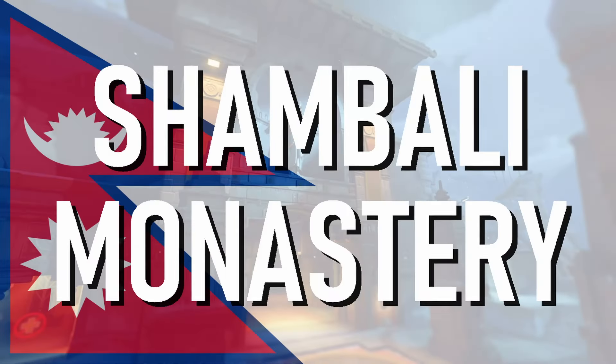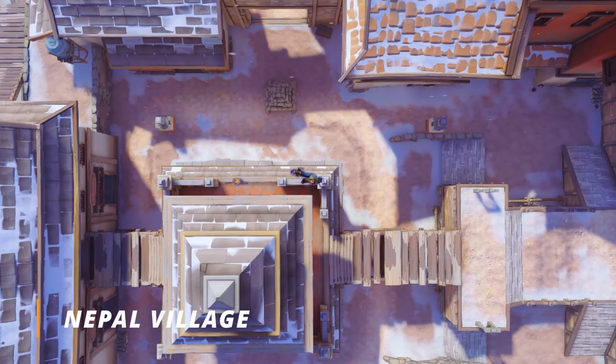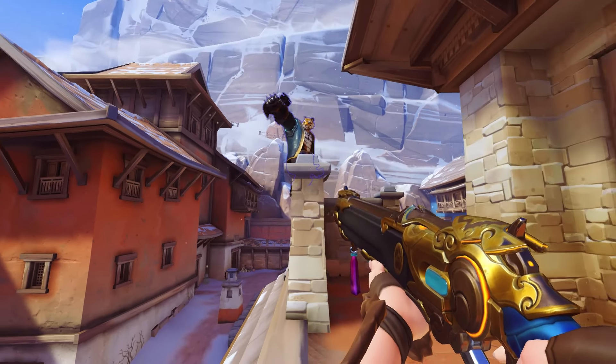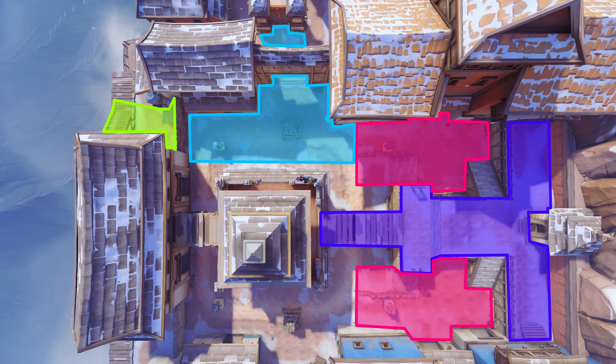Eight maps, eight different spots for the big omnic butler. Let's head on down to where I discovered my first ever Bob spot — Nepal, more specifically Nepal Village. On the high ground of the point, you're able to set up this amazing Bob spot that covers almost the entirety of the point area. Simply stand up against the wall and deploy your Bob against the little nipple of the corner, aiming in line with this wall. Bob can see over here, over here, here, here, and even a little bit over there. Use this on the side the enemies are coming from, and replicate it on the other side if needed.